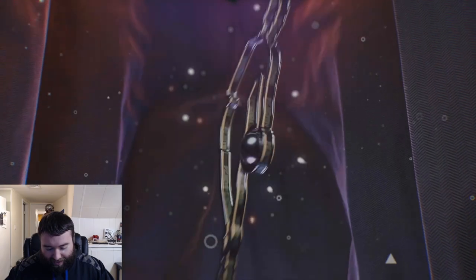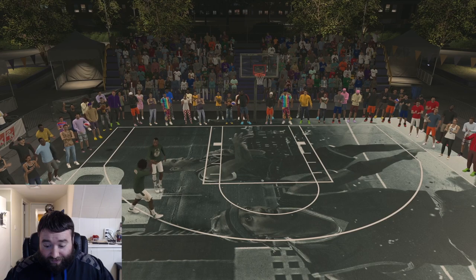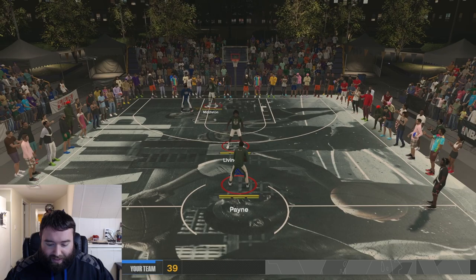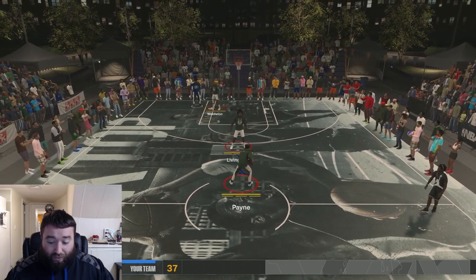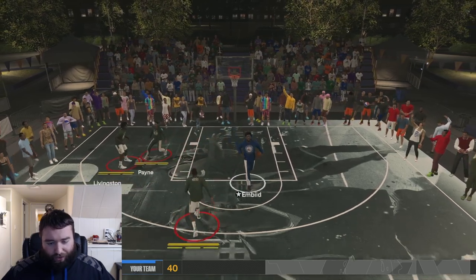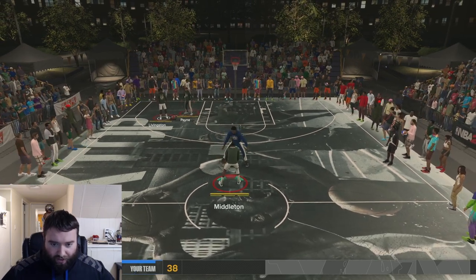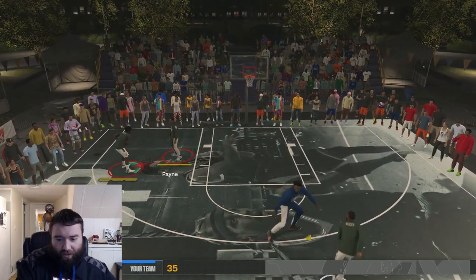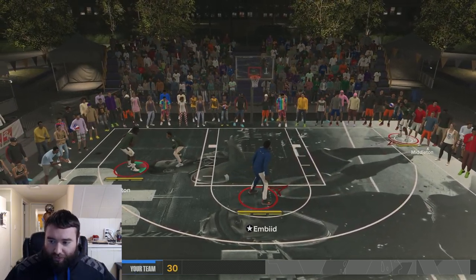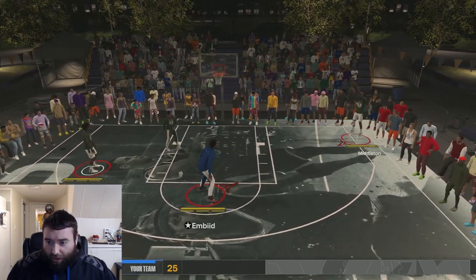Seven for ten guys — that's obviously really good. So we went seven for ten at a 59 three-pointer with no Claymore. Now we're moving to that 63-point shot with bronze Claymore. We'll do the same thing: seven shots in the corner, then shots at the wing and top of the key to make sure we cover all bases at the three-point line, focusing on the corner since that's the most popular spot-up location.